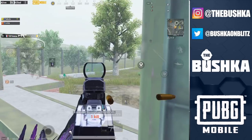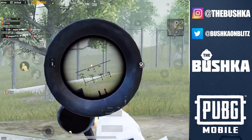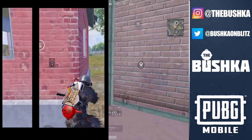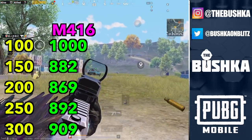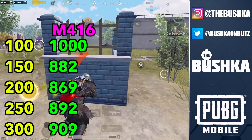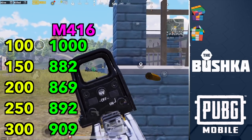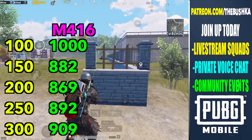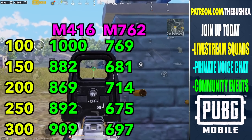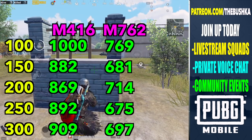So it gets faster between 250 and 300 — I don't know why. But I know that I've tested it a lot and I keep getting the same numbers. I tested these an awful lot and just kept getting these same weird numbers — just outside 1000 metres a second, all the way down to 909. I tested the M762 too, because I thought it can't be as wonky, but it was every bit as wonky — there was some weird stuff going on on both sides.